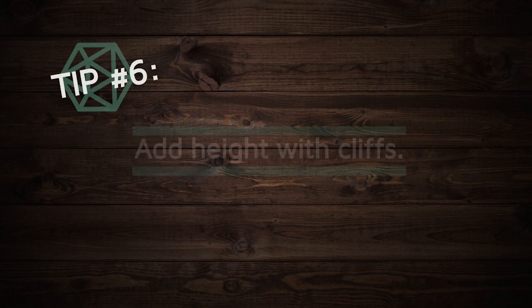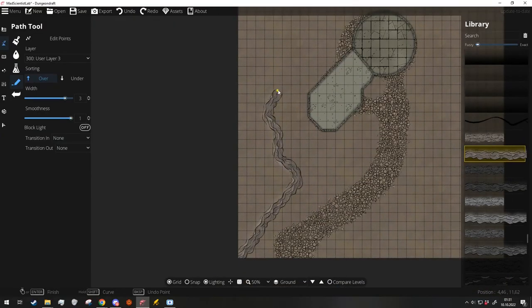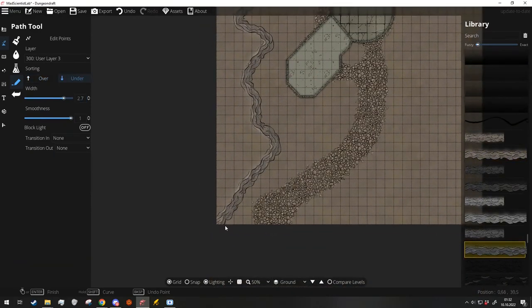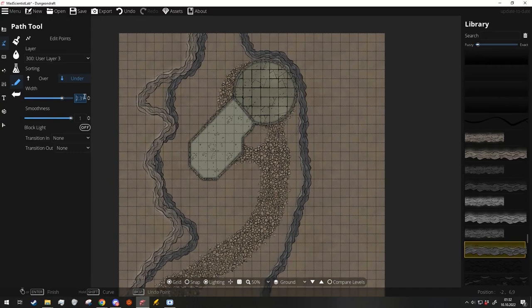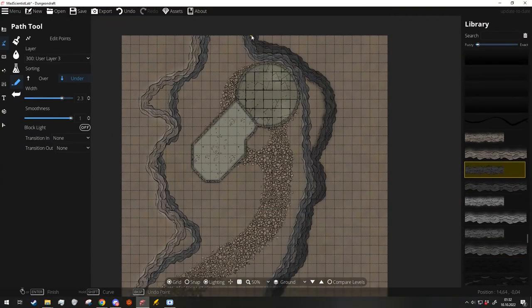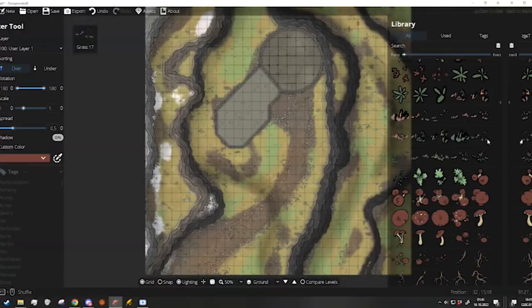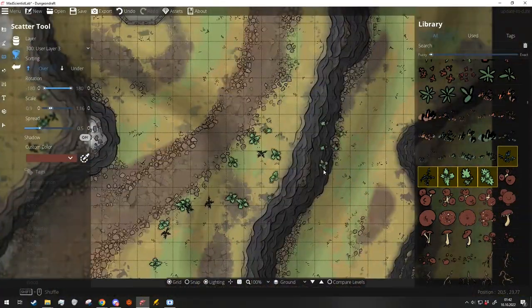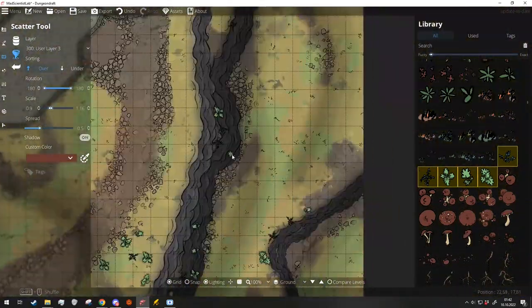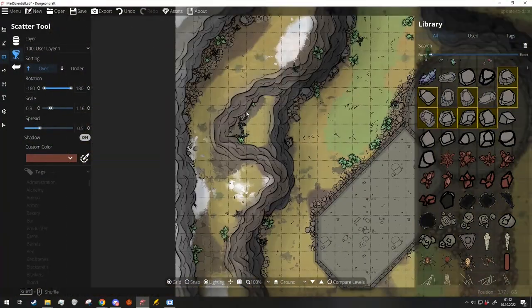Add height with cliffs. To make a realistic cliff face, start with a lighter cliff edge — as you move up it'll get lighter, and as you move down it will get darker and closer together. This will give the map an illusion of height. Take it to the next step by adding shadows. Remember to reduce the scale on lower objects and increase the scale for higher objects. You can also add depth by using blur effects on lower or higher perspectives.